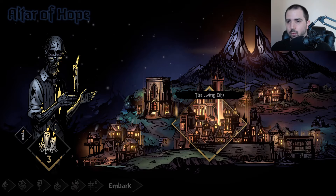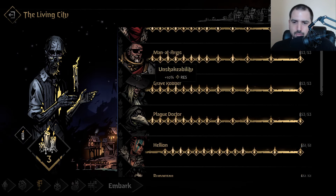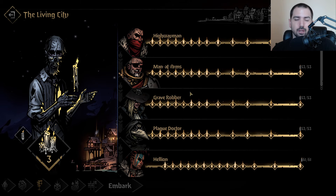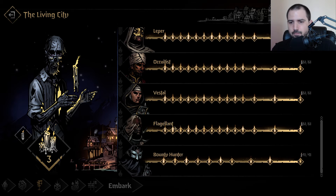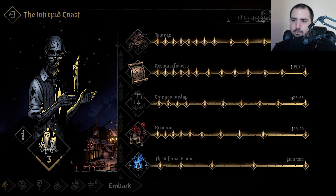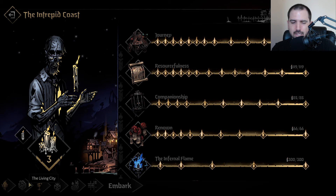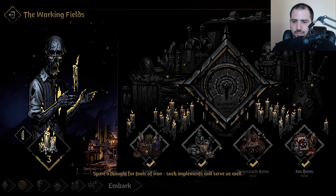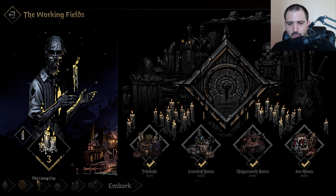In terms of what to go for: I like to get Bounty Hunter early, then get whatever heroes in whatever order and level them up as you want. Once you get a few of those, I'd probably start on the working fields, get a couple of those, then go to the Coast for Journey, and after that Resourcefulness a little bit. In between, if you find yourself floating two to five candles, come to the working field and start unlocking stuff. Then cosmetics last.